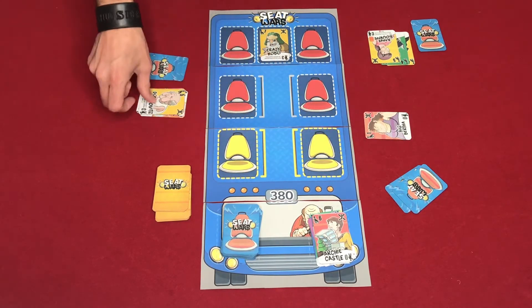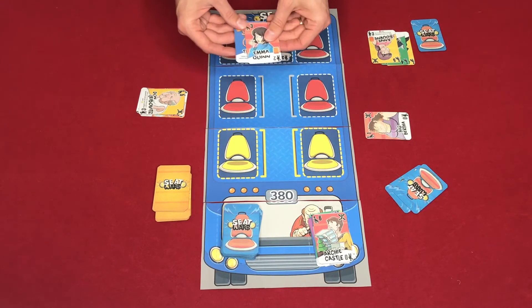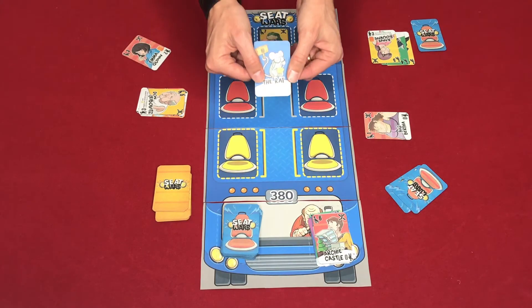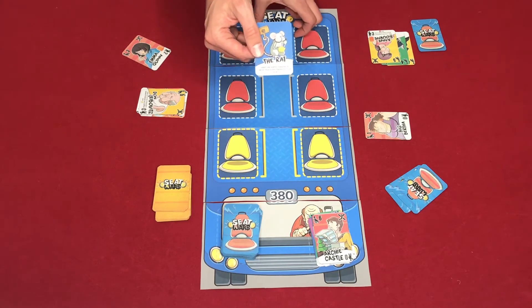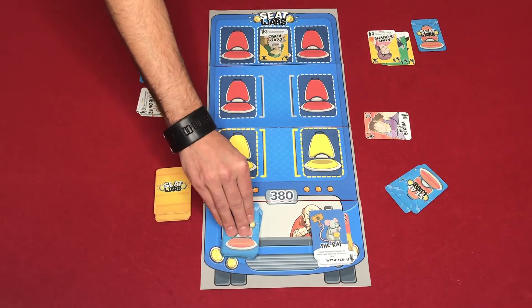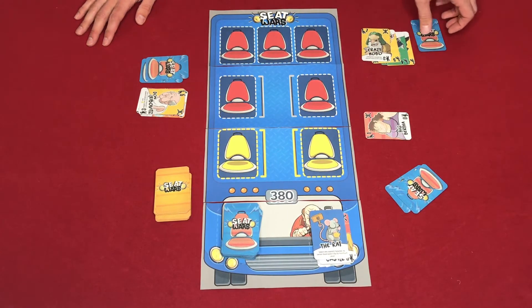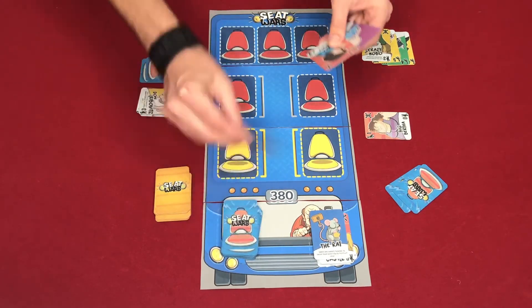Player three scores, then plays The Rat event card — select one seated character and its owner must score by its minimum value. So Crazy Hobo is now only worth three points when scored. Then player three draws another card. Back to me, I score Crazy Hobo at his minimum value. Having nothing useful in hand, I draw two more cards.